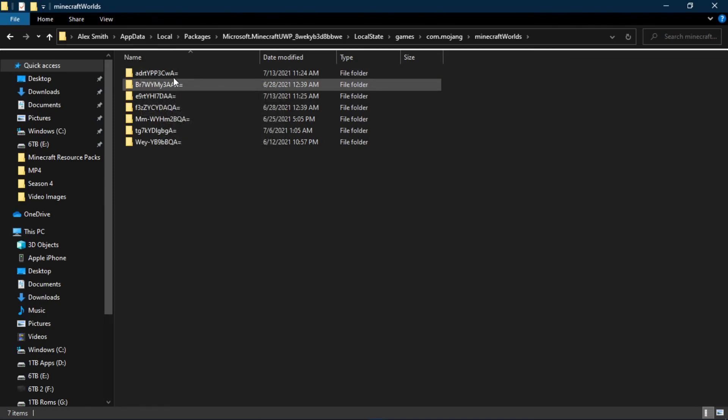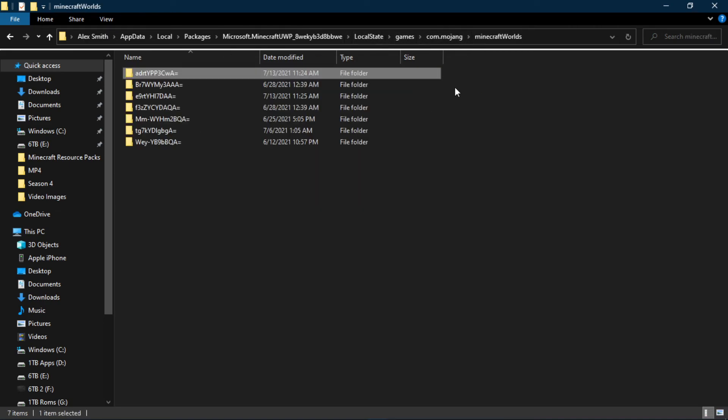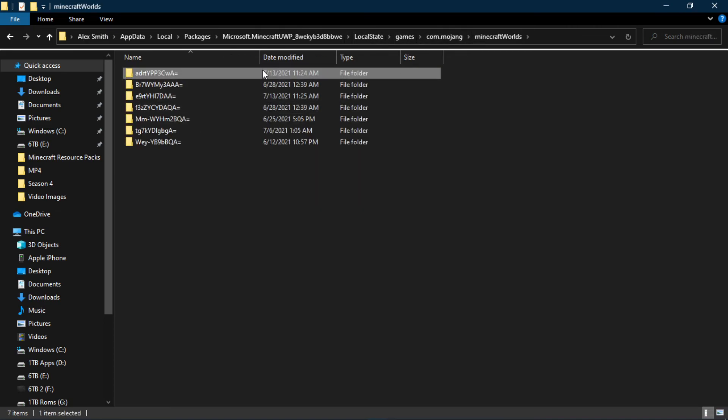Basically all he has to do is copy that world, upload it to a file sharing service, send it to me, and all I have to do is paste that folder in here. And you have successfully converted one world on Minecraft to another gamertag.